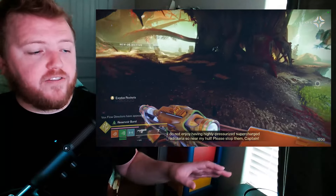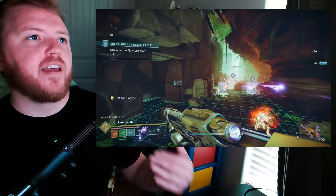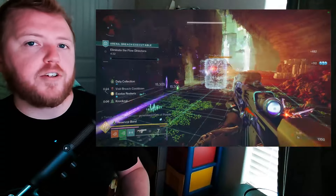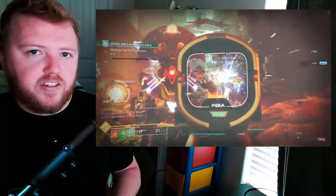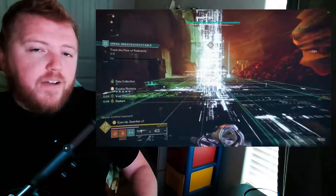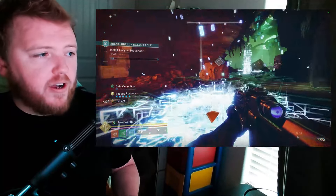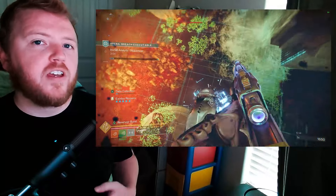At first I thought just a general damage buff, but then I started thinking about what a high impact fusion rifle is actually good for. It's not a boss damage machine — that one-second charge time doesn't make sense for that. They're not an ad-clear machine either. Their niche, to me, falls right in the middle: majors, champions, mini-bosses — that's where high impact fusion rifles should be excelling. So buffing the damage against those major-tier enemies, orange bars, champions, and mini-bosses — not bosses, not red bars — would go a long way for this archetype.